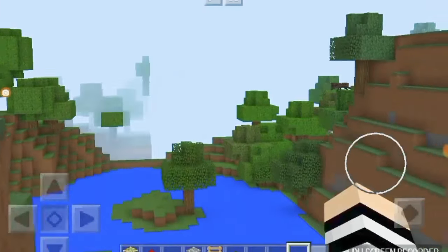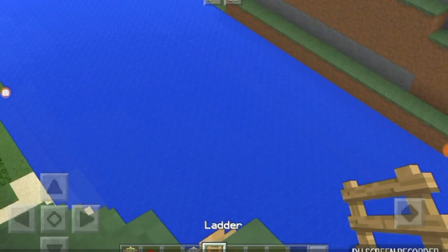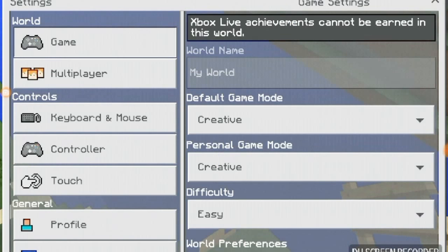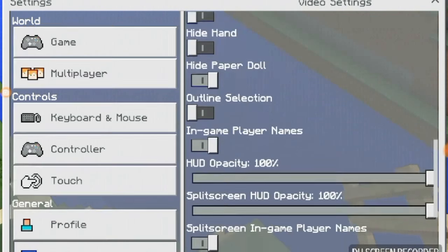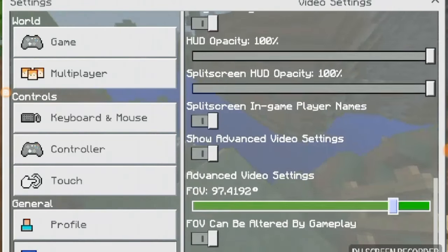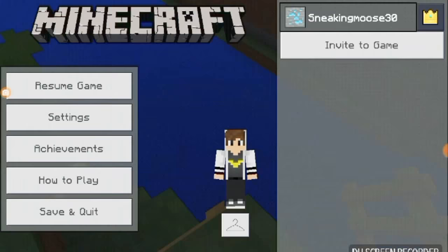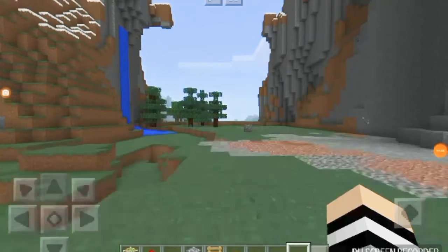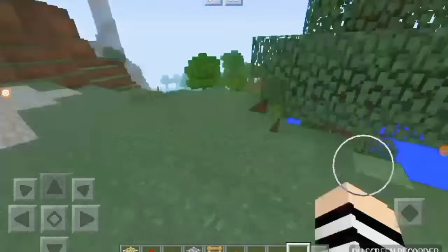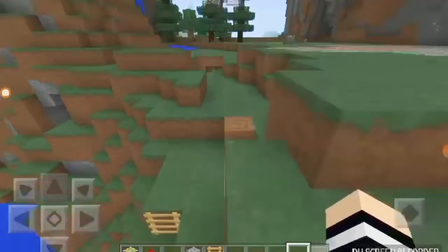You can 'optify' as much as you want — it doesn't really matter. You can just call it optify if you want. If you do this, you go far. Imagine you only want a little tiny bit — you can still optify, but not as much. All you have to do is put your settings and put your FOV all the way to the highest so you can optify, or do whatever you want.